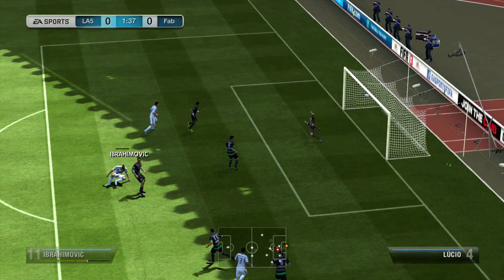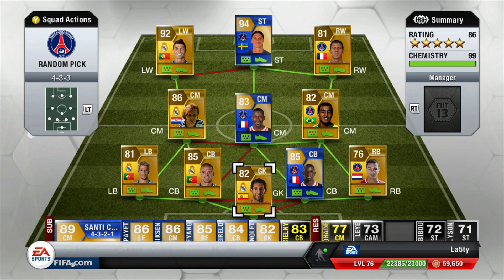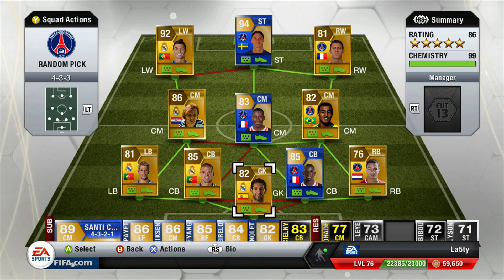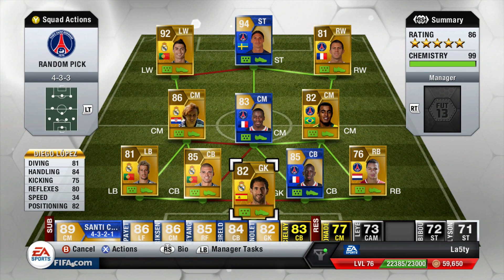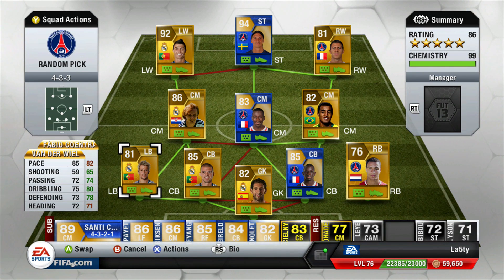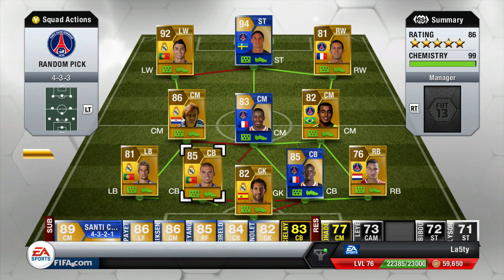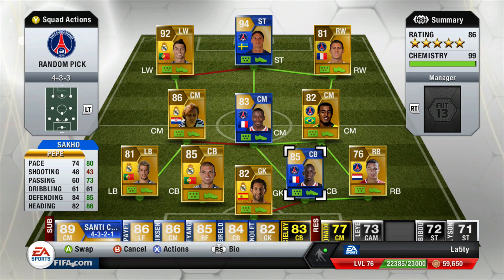Let's run through the squad review. In goal, Diego Lopez wasn't that brilliant this time — he did leak a fair few goals and I didn't often keep a clean sheet. Van der Wiel and Coentrao did a fantastic job, though a little too attacking; they supported the attack very well, making the team incredibly dangerous going forward. Sacco and Pepe at center back — as mentioned, one of my new favorite defensive partnerships. I'm looking to get one or both of them into another squad.